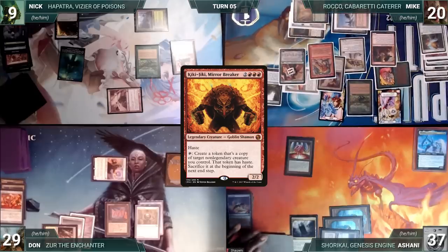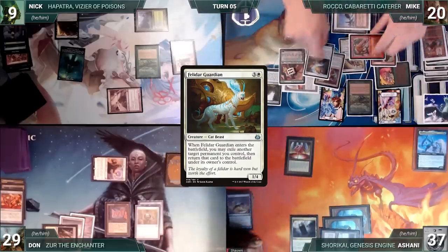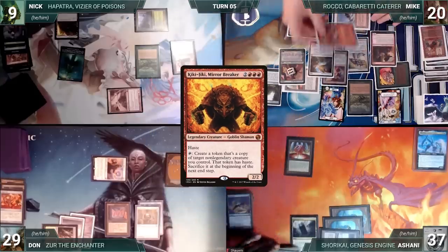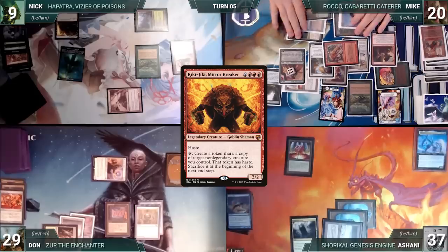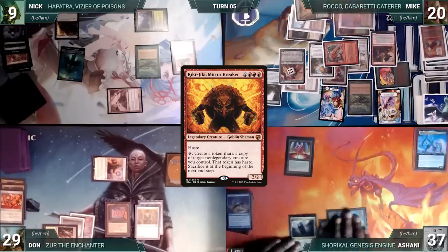Mike activates Kiki-Jiki, creating a copy of Karmic Guide. Karmic Guide enters and Mike returns Felidar Guardian to the battlefield. Guardian enters and Mike flickers Kiki-Jiki. Mike activates Kiki-Jiki, creating a copy of Felidar Guardian. Guardian enters and flickers Kiki-Jiki again. Mike presents a loop of activating and flickering Kiki-Jiki, creating infinite Felidar Guardian tokens with haste.